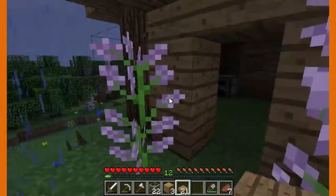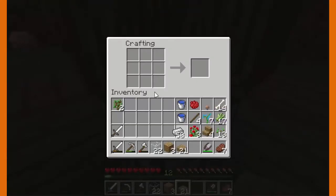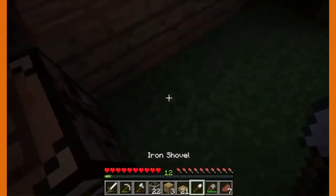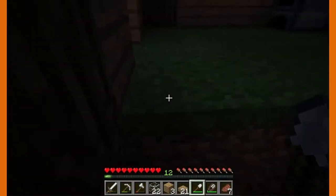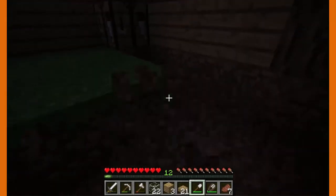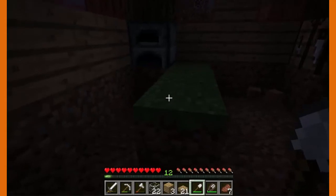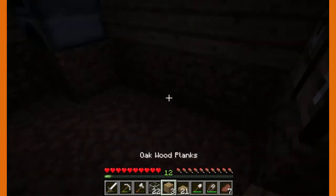Right now we actually need a shovel — I should have made one before starting this episode. That's how you make a shovel. I recommend a shovel when you want to dig up dirt, sand, gravel — all those soft blocks. It's very useful. We're gonna place these here right now.